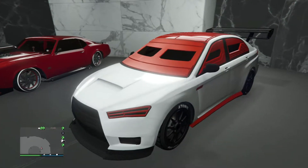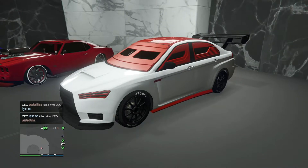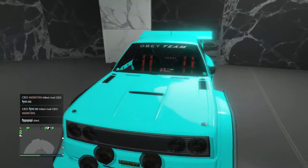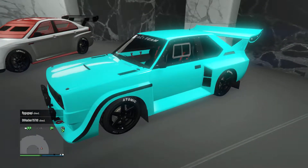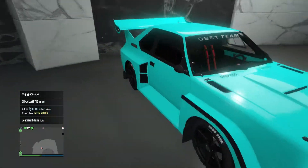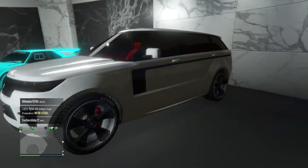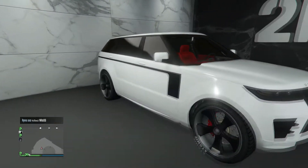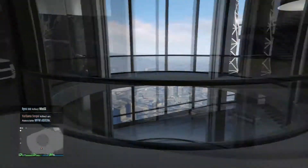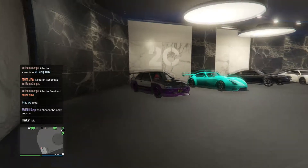Now we've got my white and red armored Karuma. To be honest I really have no clue why that's here. Next we've got the Omnis, looking pretty good — might need to improve on the tires, but other than that it's looking all right. Now we've got the Elegy — I think this car's actually looking quite nice. I think upstairs I've got a few more luxury cars as well, or maybe it's in my third garage. I don't know if I want to do a third garage — might, might not.